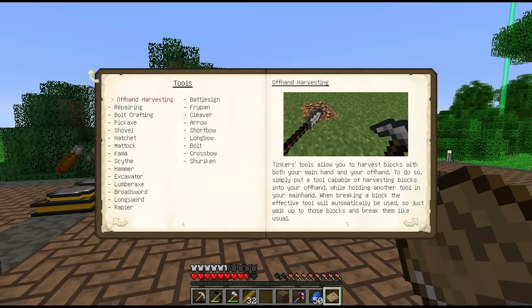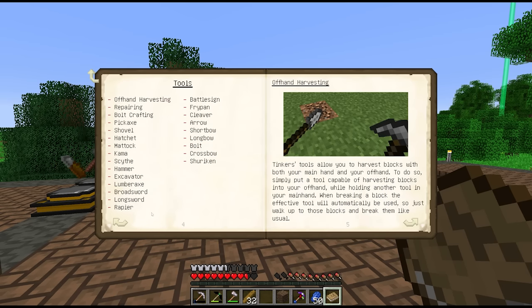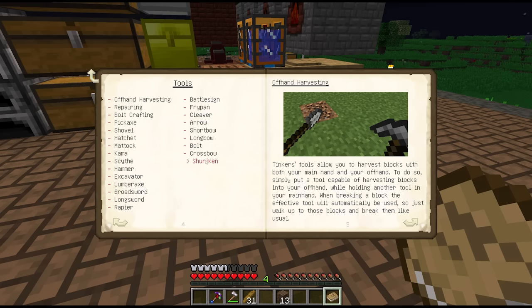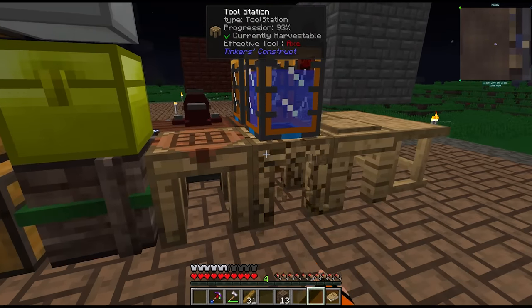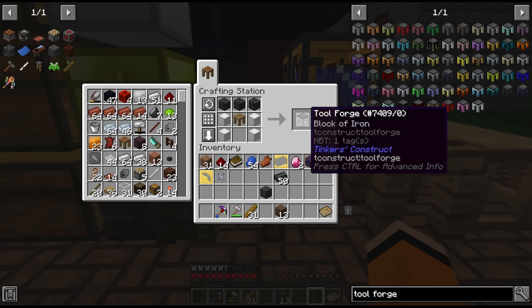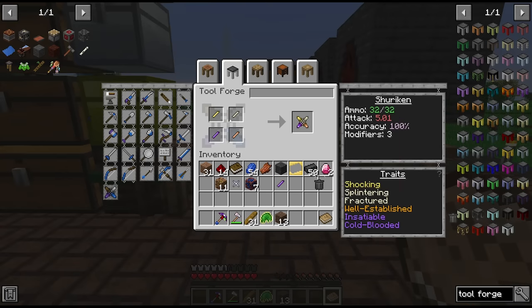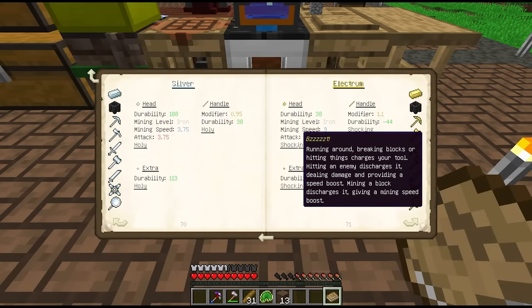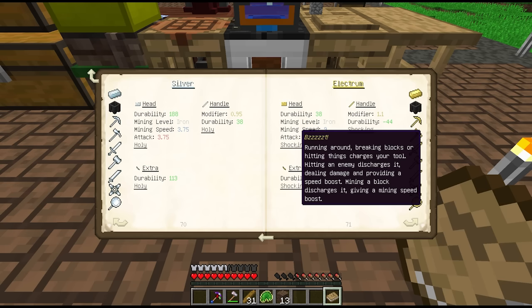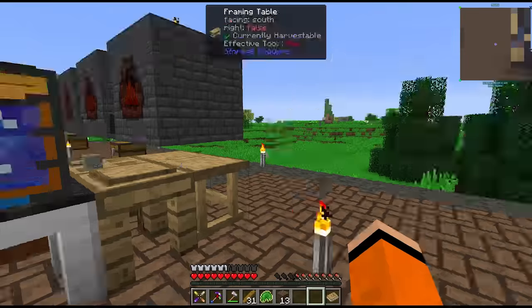I'd also like a weapon of some sort. We have options: longsword, broadsword, or a shuriken — I think we'll go for the shuriken, which requires the tool forge, meaning we need to upgrade our tool station. I'll use iron since that's what I have the most of. For the shuriken we need 4 knife blades. I'm going to go with electrum for the shocking trait — as you run around or break blocks it charges up your tool, and whenever you hit an enemy it discharges dealing extra damage. So we've got an electrum, bone, copper, manyullyn shuriken.